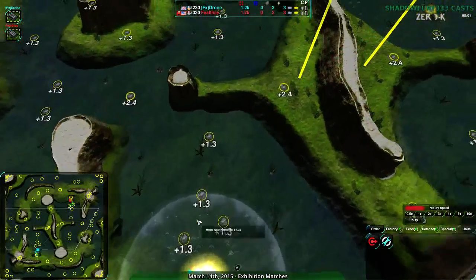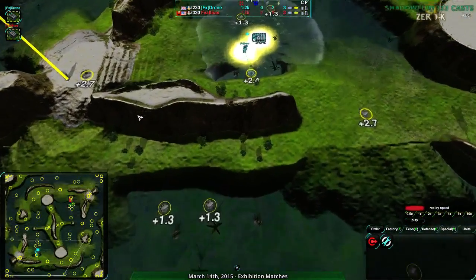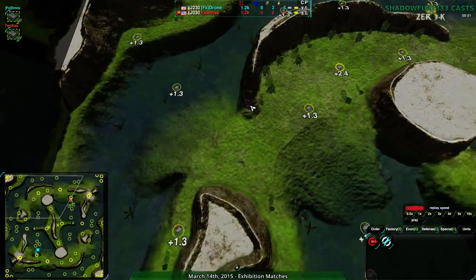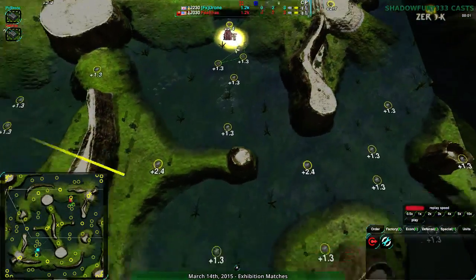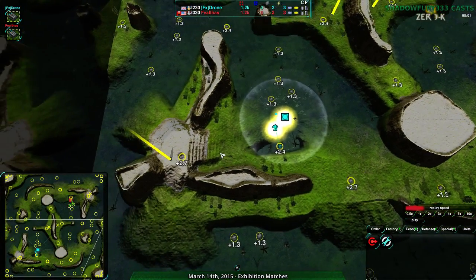This map, Hide and Seek, is probably the most cliff-oriented map. It's not the one with the highest elevation differences, but it has the most - seriously - all of these cliffs and really extreme elevation changes. It's really nice; it's great for Spiderbot Factory, although you often see Cloakie. We are seeing a Cloakie mirror here. Spiderbots come up a lot on this map. This map and Tartarus are probably the two most Spider-focused.